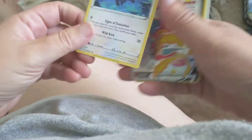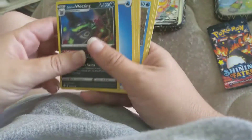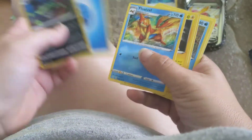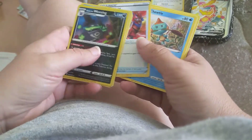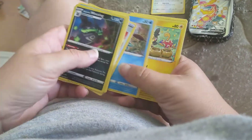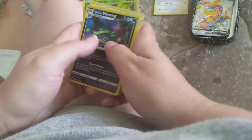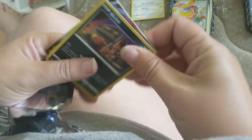We got Eevee here, we got a Shiny Centiskorch — amazing little pull right there — Galarian Weezing, Water Energy, Flapple, Rotom, Rusted Shield, Morpeko, Yanma, and Grookie. Right off the bat we got something really nice.